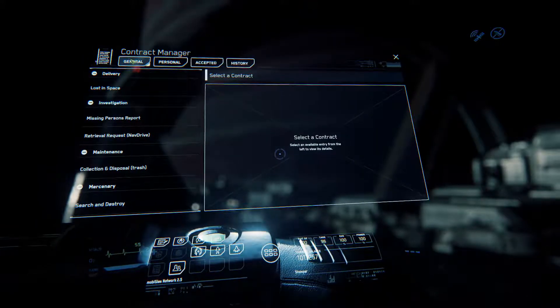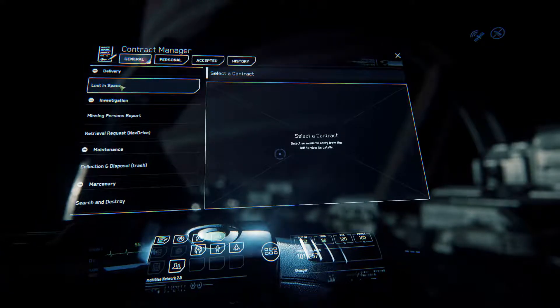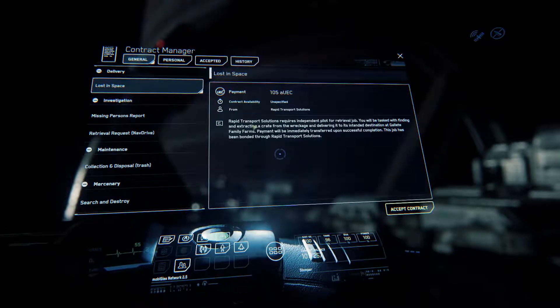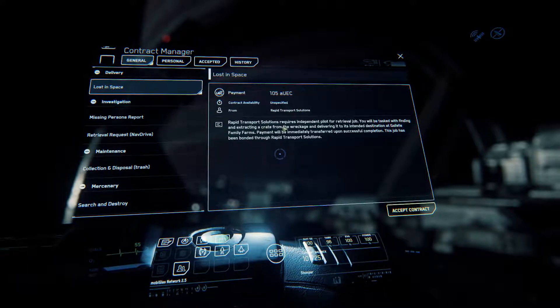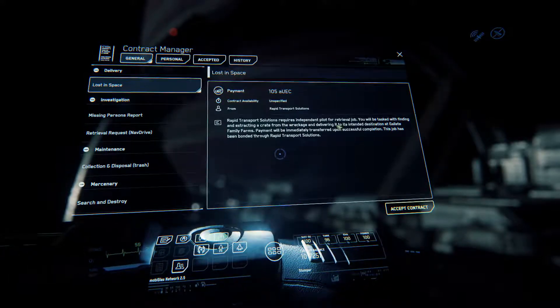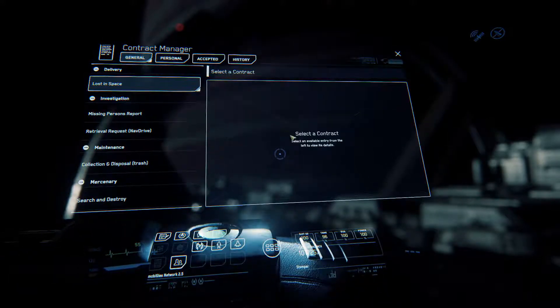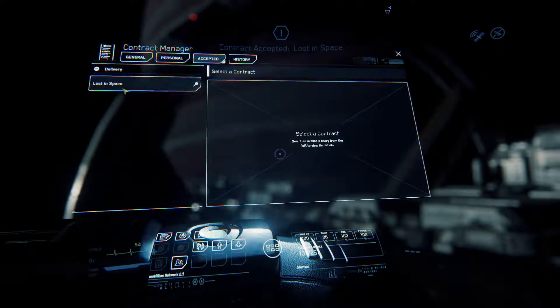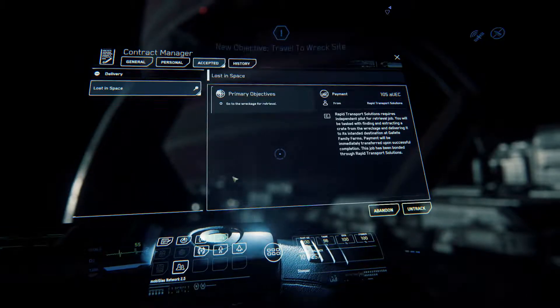The first tab is General. You've got some simple ones — you can click in here and get something like 'Lost in Space.' It tells you it's worth 105 AUC, what they want, so-and-so company wants you to do this. You can accept it and then it'll show under Accepted, and you can track it — for example, go to the wreckage for retrieval.